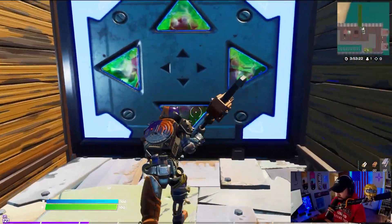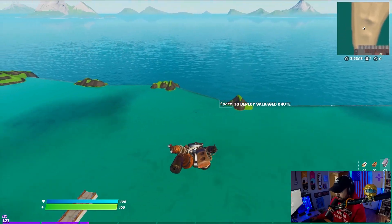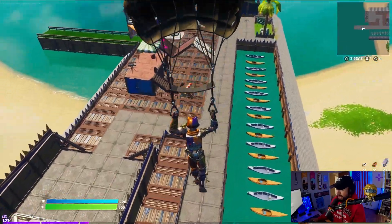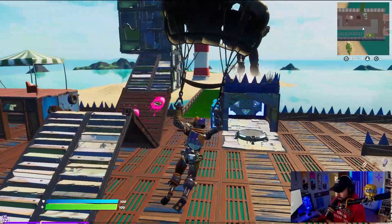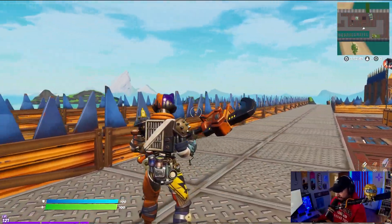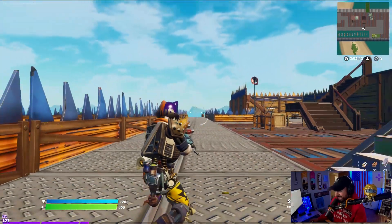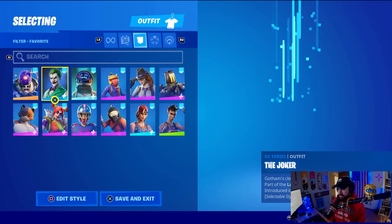Gliding with the Salvaged Chute — got a brick for our foot — this glider matches the vibe, it's kind of tattered and beaten up, looks great. Without the back bling, it's literally an air conditioner for his torso, which I think is great. Looks really damn good. Combo time.